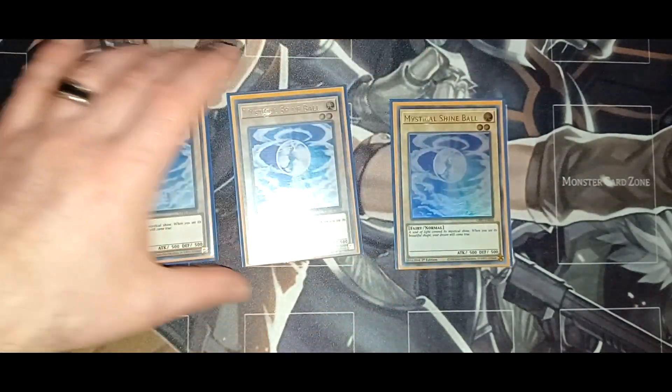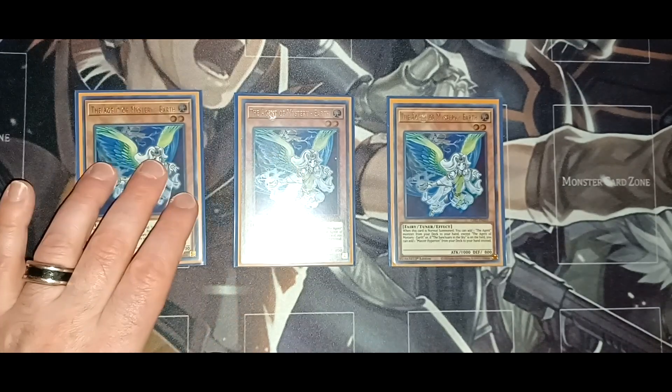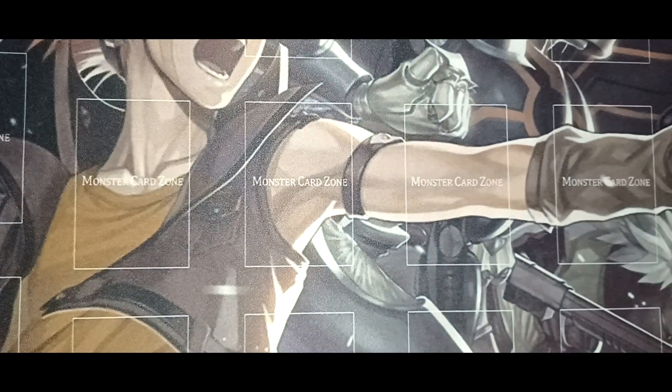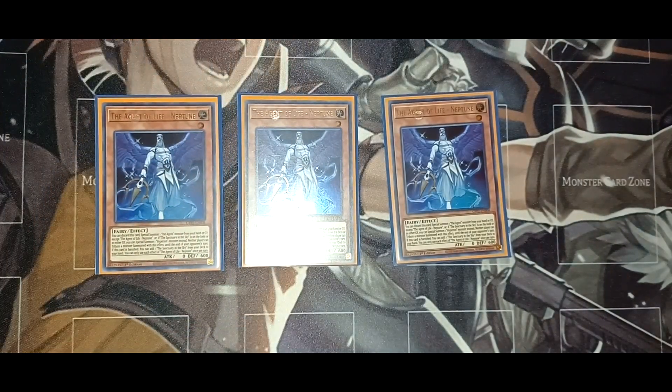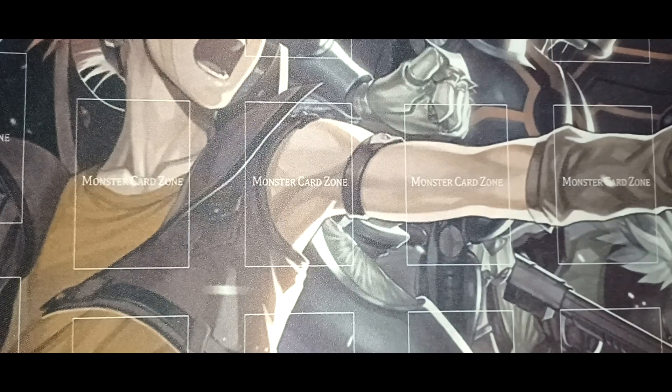Then three copies of the Shine Ball, level two normal monsters — you can link climb using them with a Link Spider. Three copies of Agent of Mystery Earth: you can grab an Agent card from your deck and add it to your hand, and if you have Sanctuary in the Sky in play, you can grab Master Hyperion from your deck to your hand. Three copies of Agent of Life Neptune: you can discard Neptune to special summon an Agent monster from your hand or graveyard, and when it's banished you can add Sanctuary in the Sky from your deck to your hand.